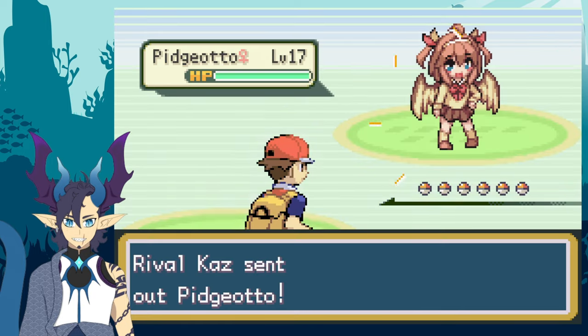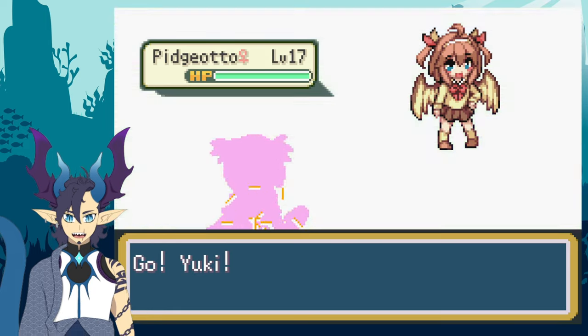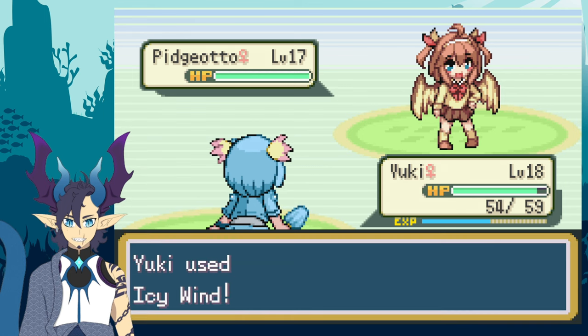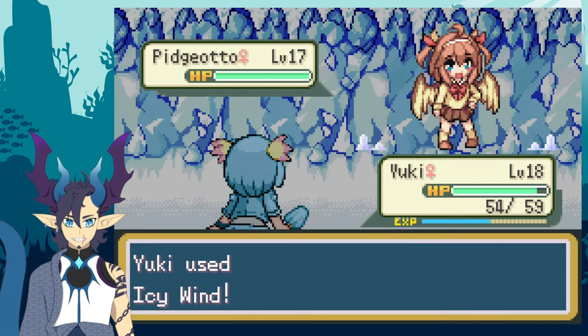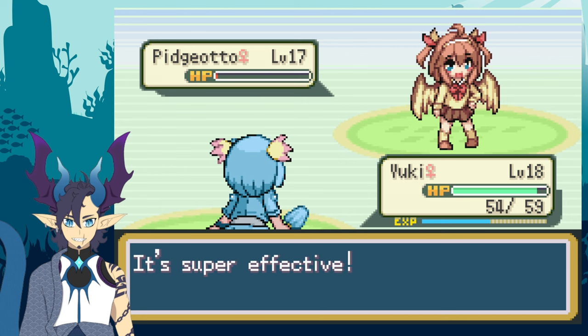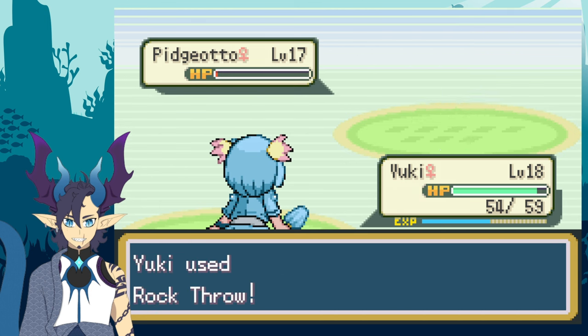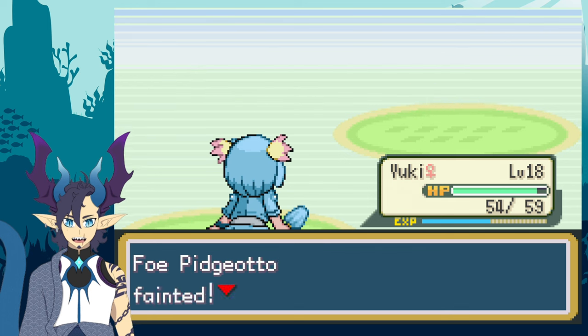Our rival cast starts off by sending out his Pidgeotto. Knowing this, I had Yuki at the front prior to the fight. I decided to use Icy Wind as Yuki tanked an attack, and Yuki barely KOs the Pidgeotto. Thankfully Yuki outsped the Pidgeotto in the next turn thanks to Icy Wind, and finally took down the Pidgeotto with Rock Throw.